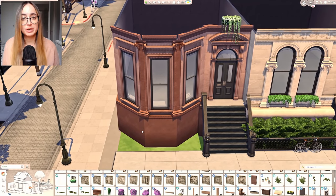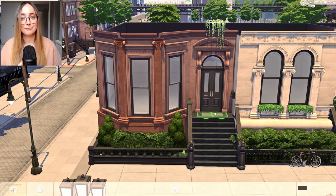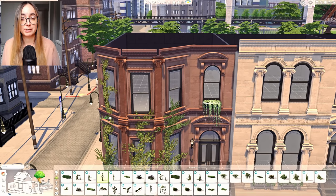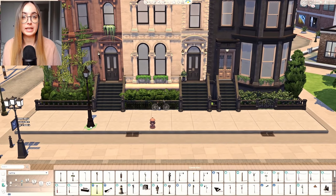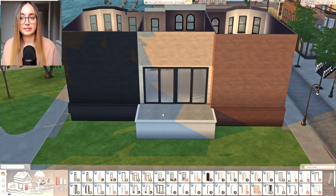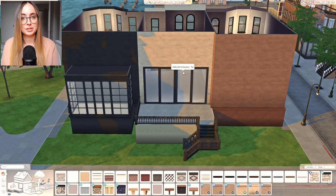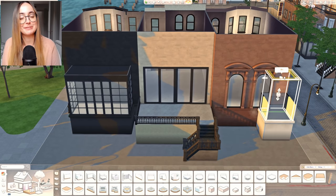Brownstone houses very often have bay window situations, so I did one with a full bay window side, one with a partial bay window, and one without any bay windows — a big variety of different types of brownstones. One of them, the terracotta colored one, is overgrown in ivy, which you can often see in Brooklyn brownstone townhouses. It's very pretty and whimsical, and I wanted to bring a little bit of greenery into the big concrete jungle.